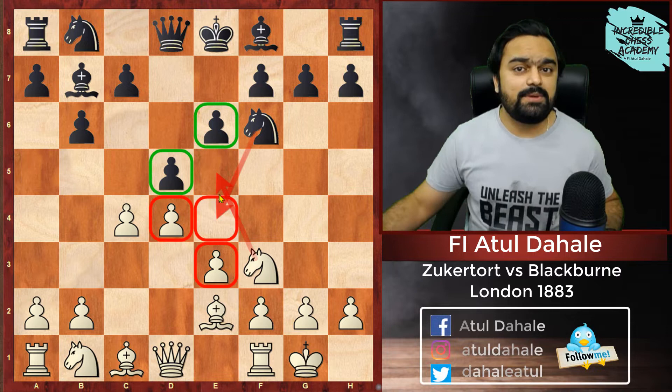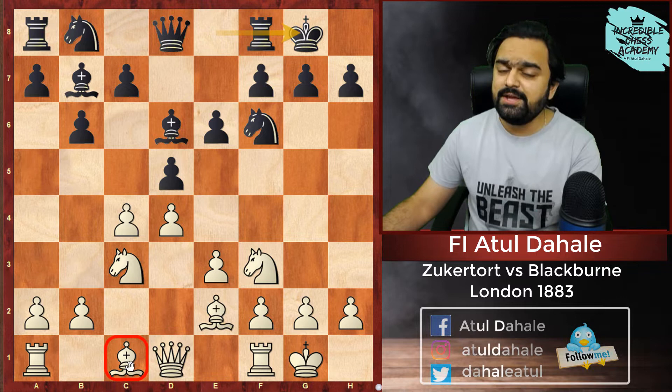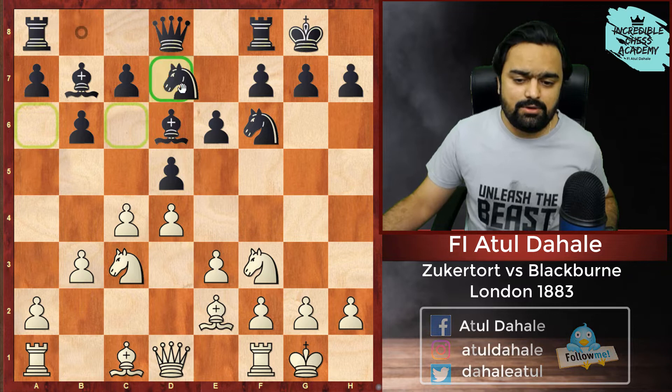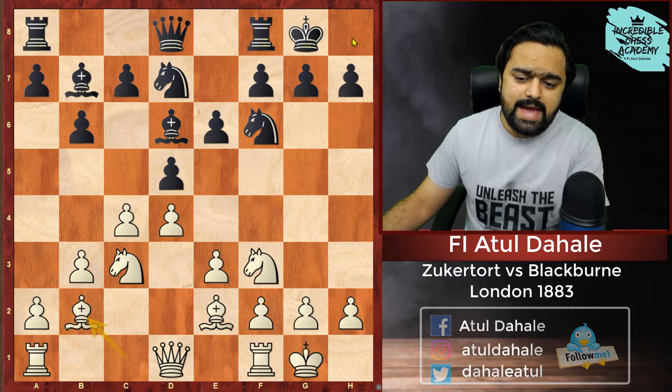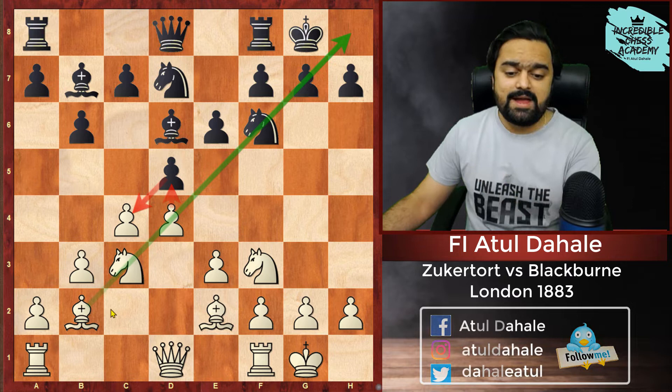And that's what these top players are doing. Bishop D6 was played, then Knight comes to C3, castles. Now we should think about the Bishop on C1 which is not yet developed. There are two options: we can play Bishop D2 followed by Rook C1, or we can play B3 and Bishop B2. He chose the latter — he played B3. Knight was developed on D7, Bishop B2. Whenever the Bishop's diagonal will be opened, it will be a very good position for White.